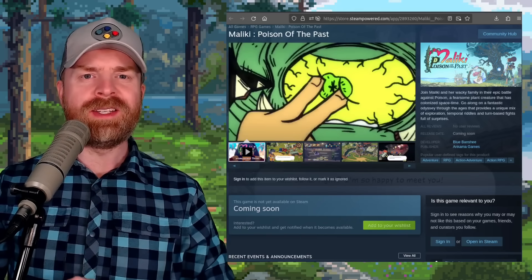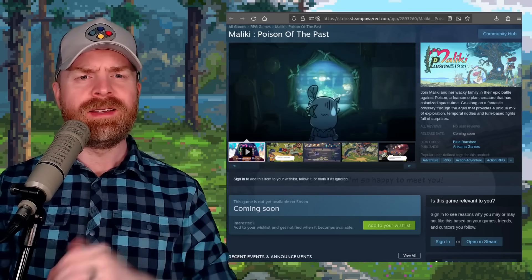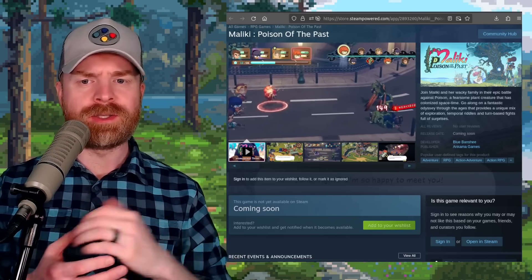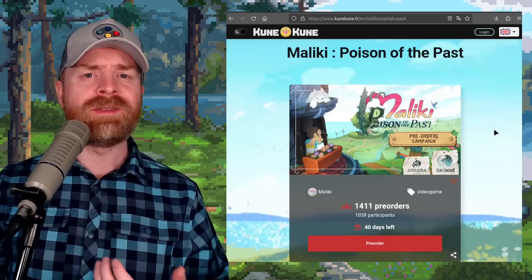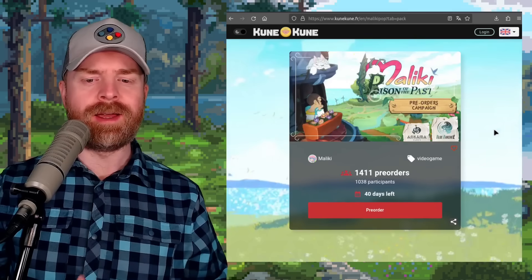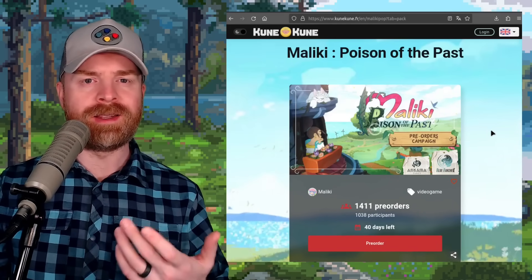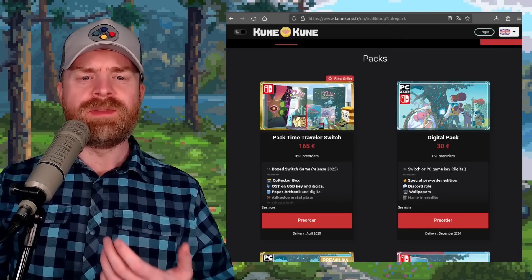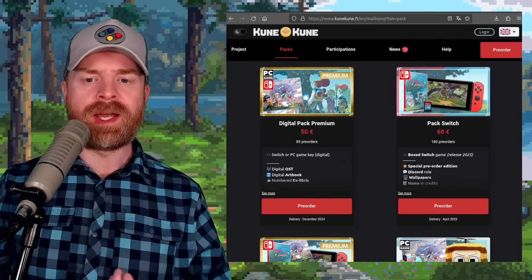And speaking of indie RPGs, next up we're talking about Maliki: Poison of the Past. This RPG has just been announced on Steam and is currently up for pre-order. At this point I haven't seen a firm release date just yet, but there are 40 days left in the pre-order campaign. Maliki: Poison of the Past is headed to PC and Switch, and there are a whole bunch of different packages available. The cheapest one is the digital pack for about 30 euro.